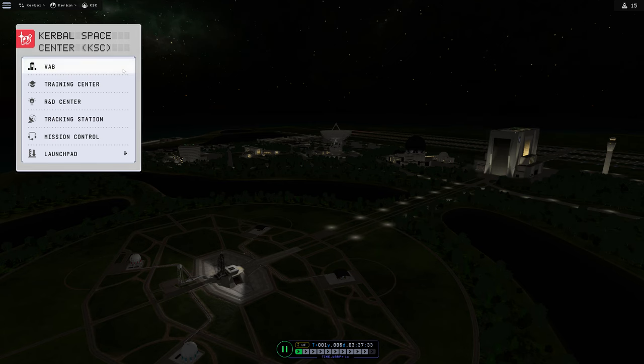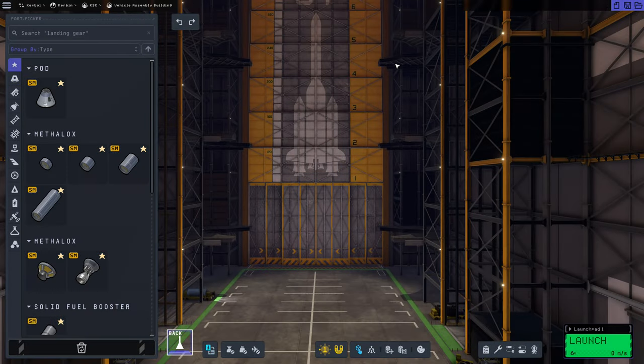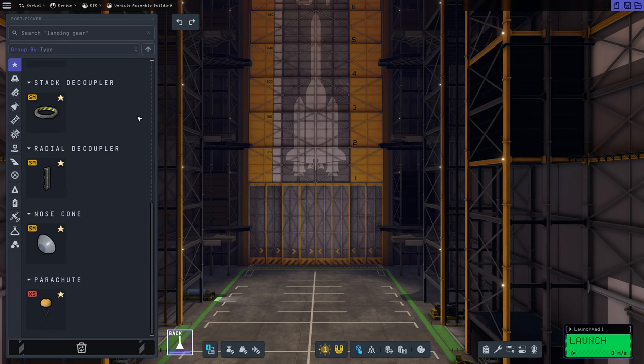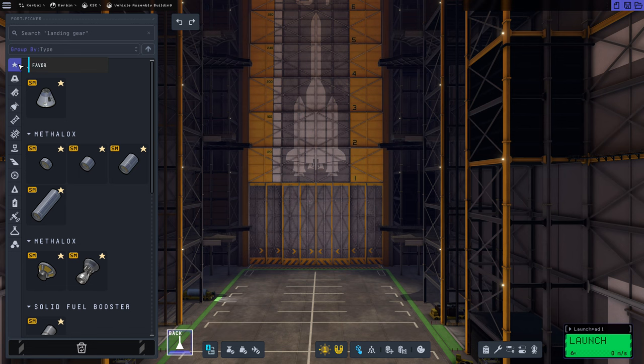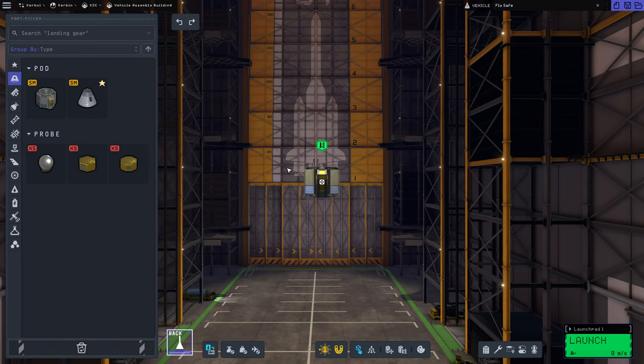We're going to hop directly into the VAB because we need to do a moon landing at this point. How do we want to do that? Well, first things first, we are absolutely going to need to build this from scratch. This is currently in the favorites, so we're going to hop into here. We're going to start with a Mark I Explorer.